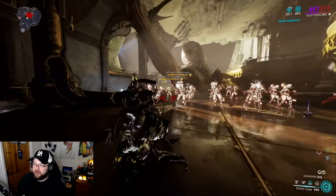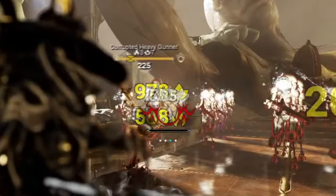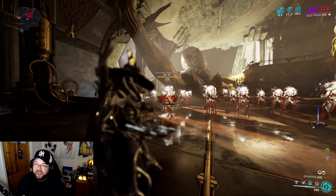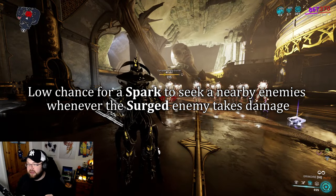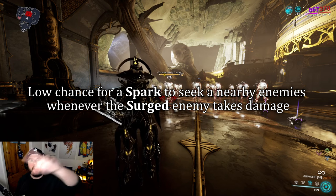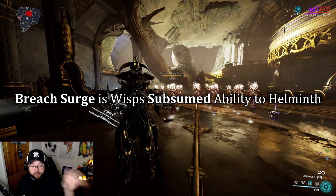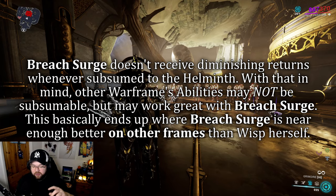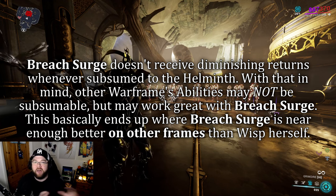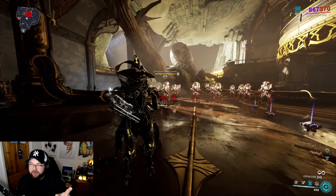There is a 10% chance that when you hit an enemy affected by Breach Surge, a spark will come out. You can see those sparks coming out there. This is really good on DOTs. Breach Surge can be subsumed to the Helminth, so you can give this ability to other warframes. Giving it to frames like Garuda with lots of slash DOTs is way better than bringing other frames to Wisp.